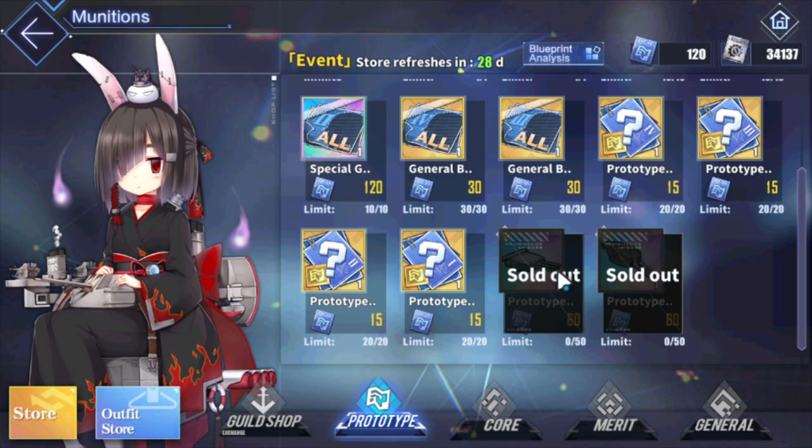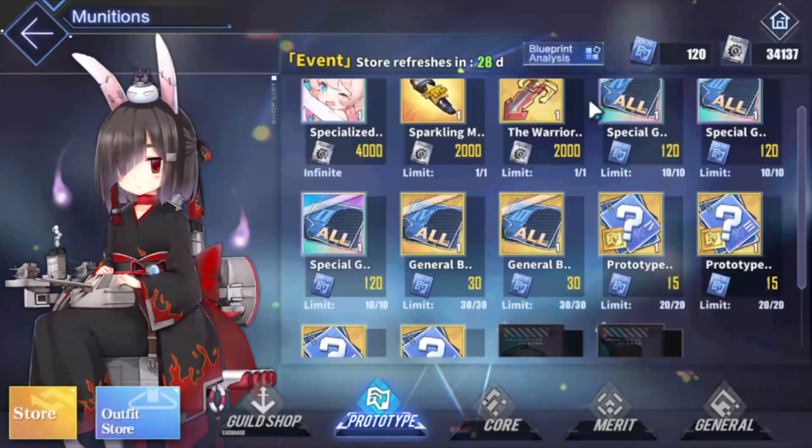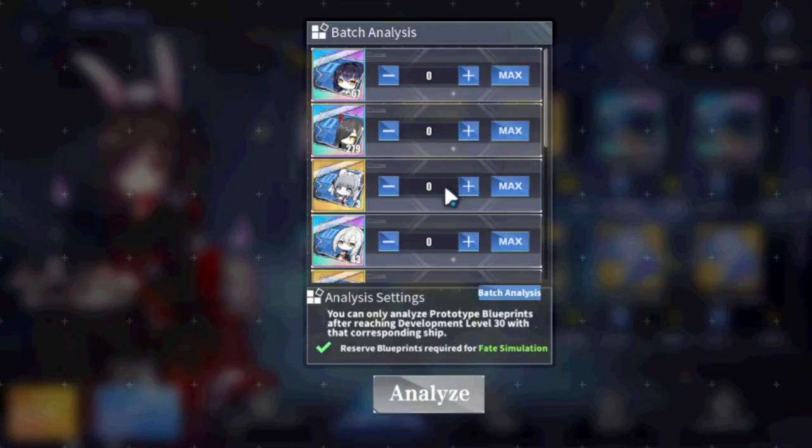I've been asked many times over the past couple days: what is the best way to spend your prototype cores and how do you go about getting them? I covered this in a prior video - I'll link it in the description - but I'll go ahead and explain it for you right now.